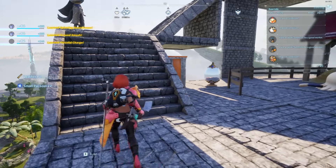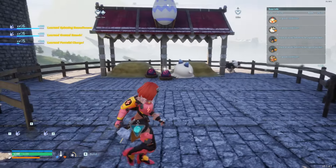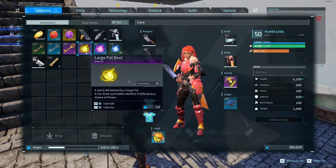So those are the little souls you can get from breeding Noxes. I usually just throw some eggs in the incubator, keep it running, and we're good to go.